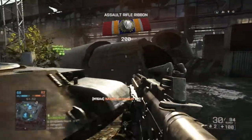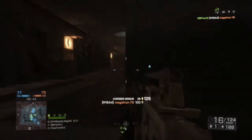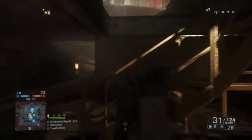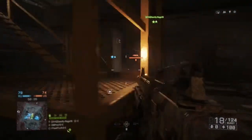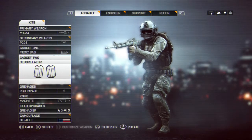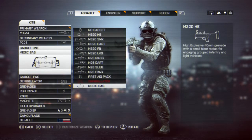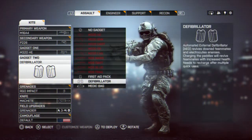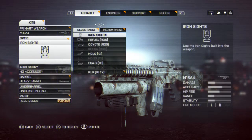As y'all know, I am doing a weapons guide for Battlefield 4, taking my time with each gun, mastering each one before moving on. So far with the M16A4, I've played six hours and already have over 400 kills. Mind you, I played with the AK-12 for a week and only have around 370 kills with that gun — a second star with the AK-12 — and I've already surpassed it with the M16A4.